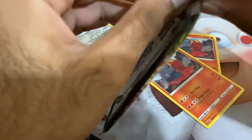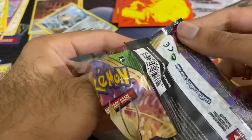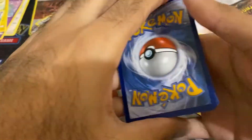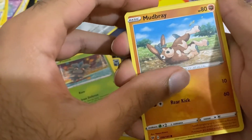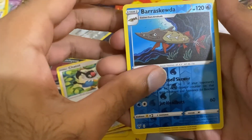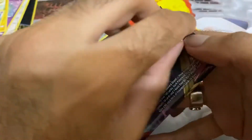Water, Mightyena, Loudred, Penisal, Mudbray, Poochyena, Charmander, Chatot, Barra Scuda, and Muddale. It's a pretty poor box if I say so myself. I think we need a V or something to actually redeem it.